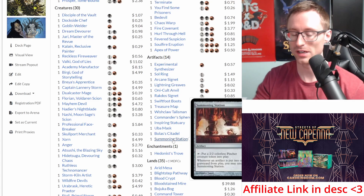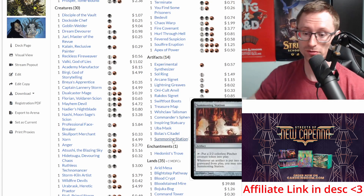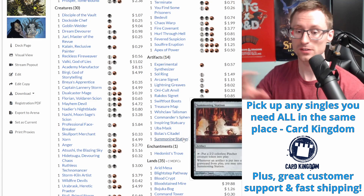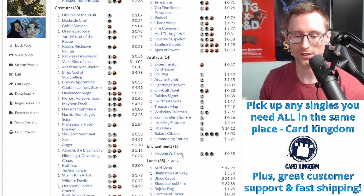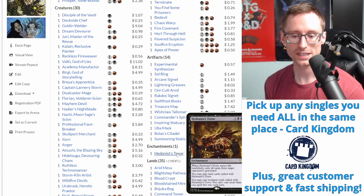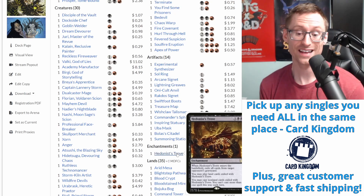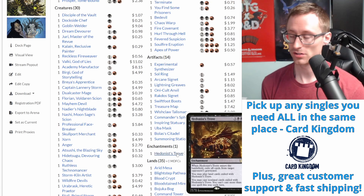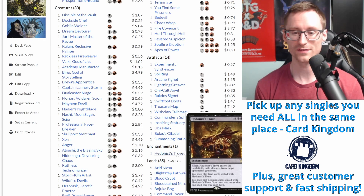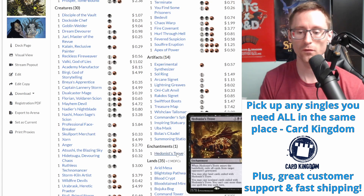Summoning Station is fun - create tokens, and whenever an artifact is put in a graveyard you may untap it, so you can basically create a token, sack a treasure, create another token. On an end step you can make kind of an army of 2/2s - not too shabby for three bucks, though it is seven mana. Hedonist's Trove is a crazy fun card for seven mana: when it enters, exile all cards from target opponent's graveyard, and you may play lands and cast non-land cards exiled this way. Super awesome against mill decks or opponents who've loaded their graveyard.